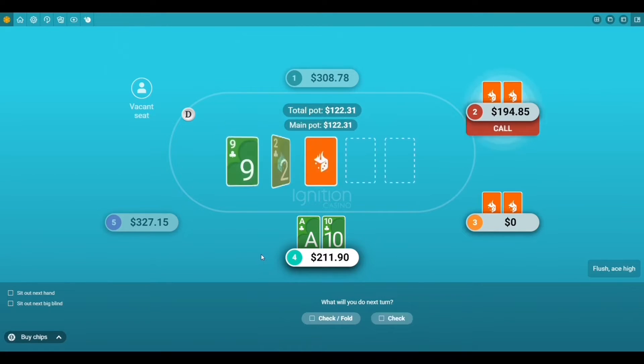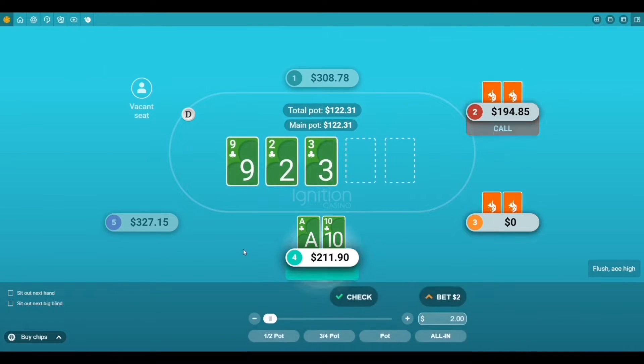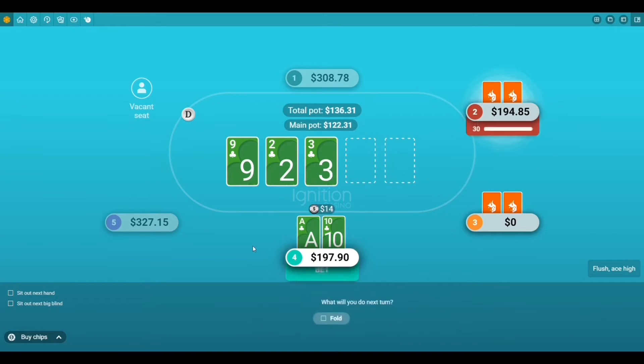This hand right here was pretty sick. We had an Ace-10 suited in a $200 cash game, and we flopped the nuts. As you're watching this hand play out, if you wanted to learn more about Ignition or get started, we'll have some resource links directly below in the description.